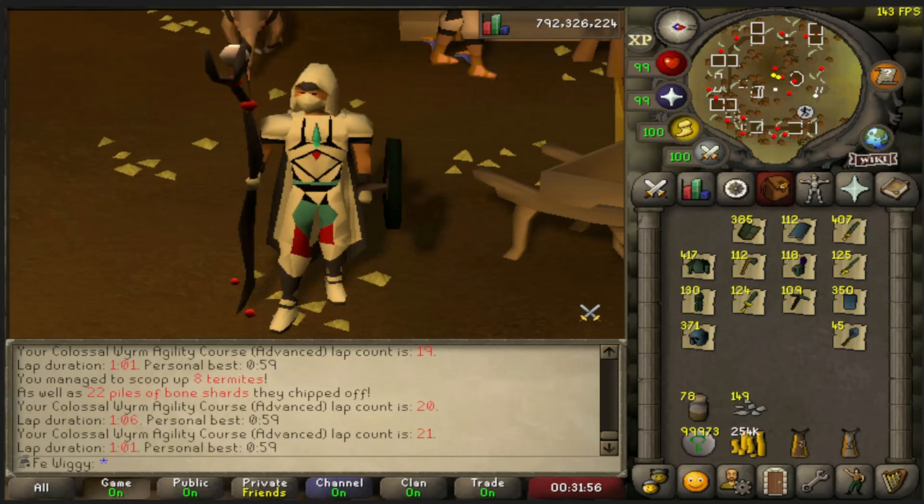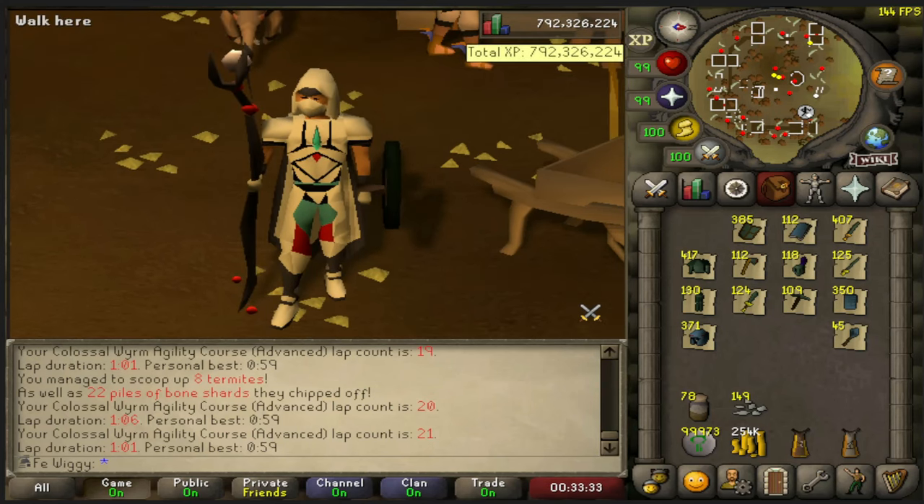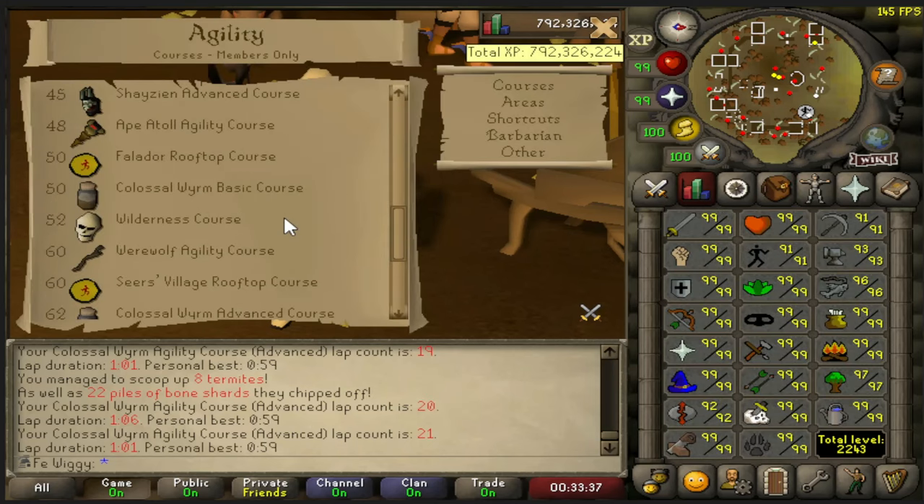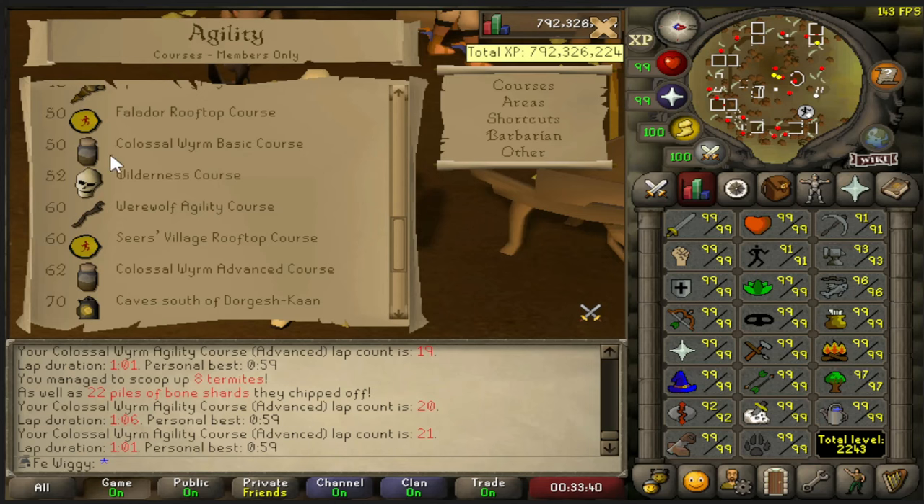Hello everyone and welcome to a new loot video. Today we're gonna do loot from 1000 Colossal Wyrm agility cores. I'm gonna do 1000 of the advanced agility cores which require 62 agility. You can also do the basic one which only requires 50 agility.